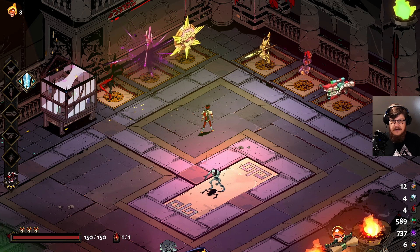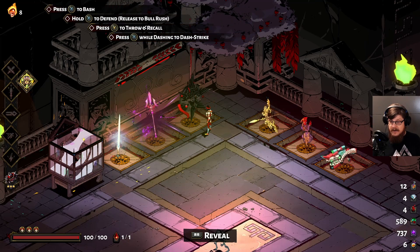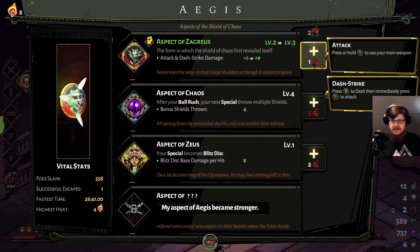I think the last shield run has actually been quite a while ago, so let's take that one. I don't want to do the Aspect of Chaos again, and we don't have enough Titan's Blood to properly upgrade the Aspect of Zeus. But maybe we just go for the Aspect of Zachareus for now. We haven't used the Zachareus aspect for a very long time, and the Zachareus aspect of Aegis is actually not bad. The attack and dash-strike damage gets upgraded by up to 15 points if you put 5 Titan's Blood into it — and all Zachareus aspects only take 1 Titan's Blood per level, so 5 total to fully upgrade.